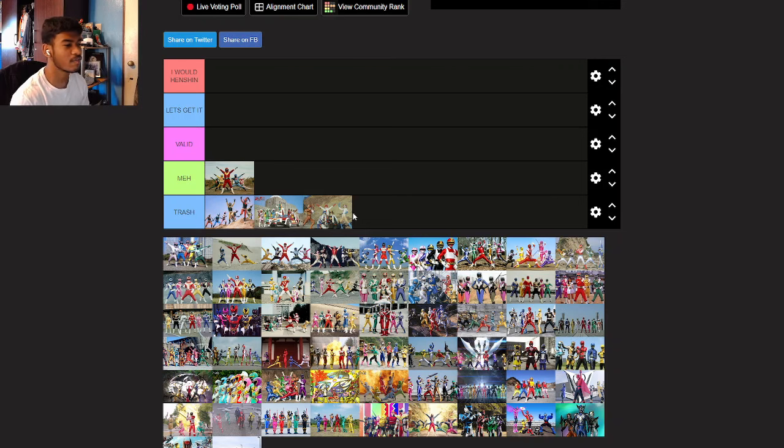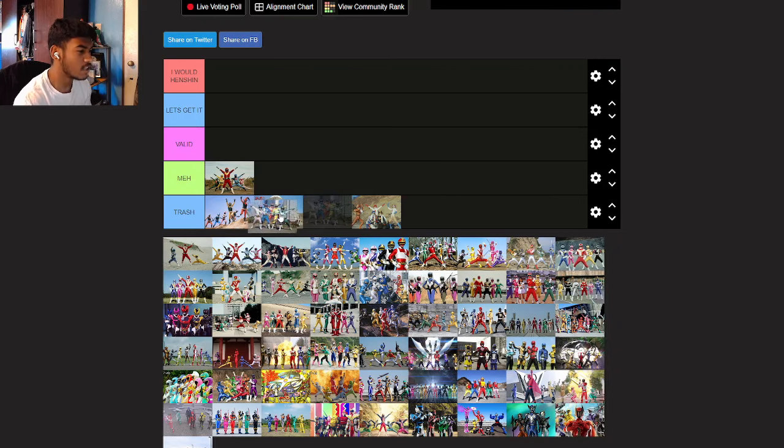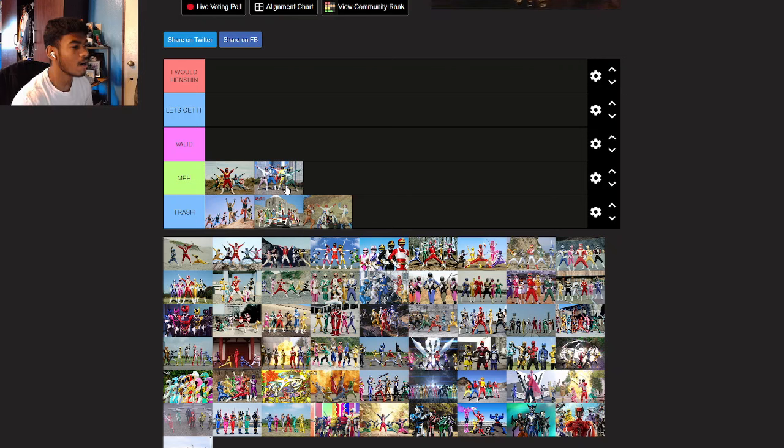Battle Fever J — respectfully, I hate it. It's so weirdly designed, just nasty. My favorite one from that would probably be red. Denjiman — I'll go meh. The only thing I don't like about this suit is probably the scarves look. But honestly after that, they're pretty decent suits. I don't like the stripe parts on them, but they're pretty meh. I wouldn't wear them per se, but I like their design. I like the concept for what they were going for. My favorite one would probably be Rock Blue.